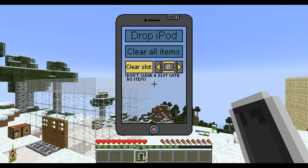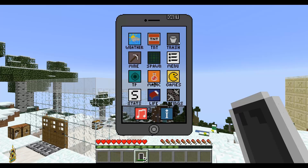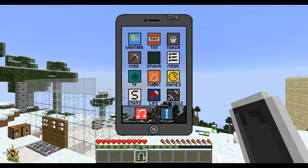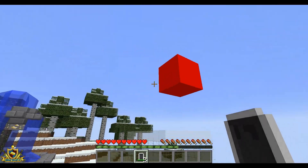You got the trash option — if you have a bunch of dirt in your inventory, you can just hit clear all items and they'll all be gone, or you can just clear a slot. And here's the mine option: if you're mining and you don't have a torch, all you got to do is hit place light. That's glowstone — I don't know why it's red.